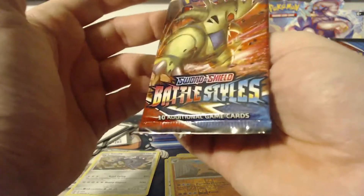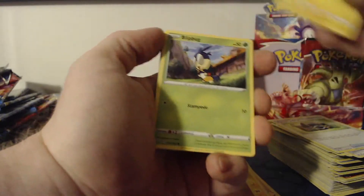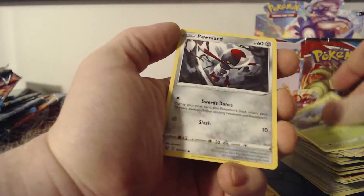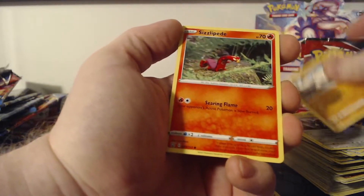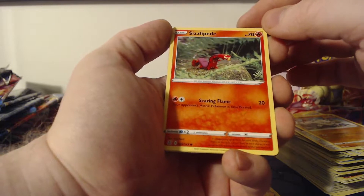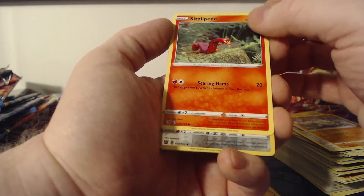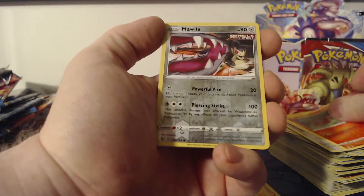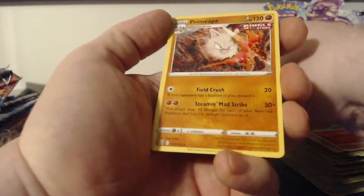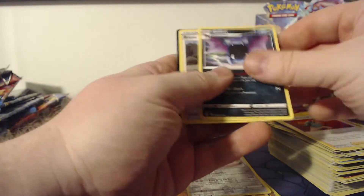Hopping into this next pack with the Tyranitar artwork on the front. Shinx is the first card, followed by Blipbug, Pawniard, Mankey, Sizzlipede — I really like the art style on this one, it looks almost like clay or some kind of physical model. Then we have a Mawile reverse foil and a Primeape as the rare, followed by a Metal Energy, Single Strike Mustard, Golbat, and Bruno.